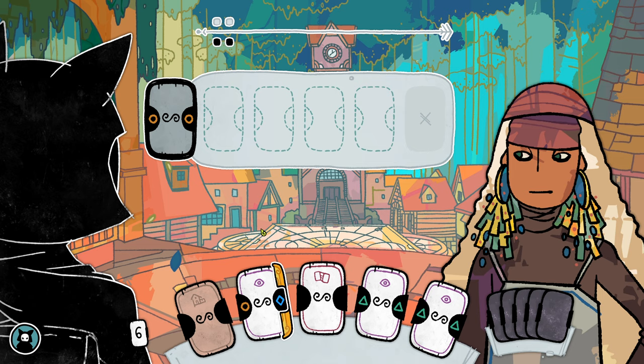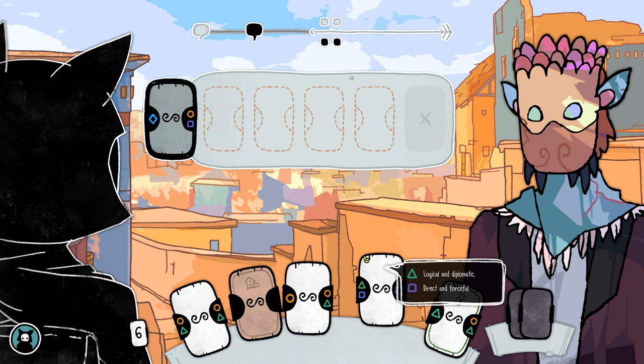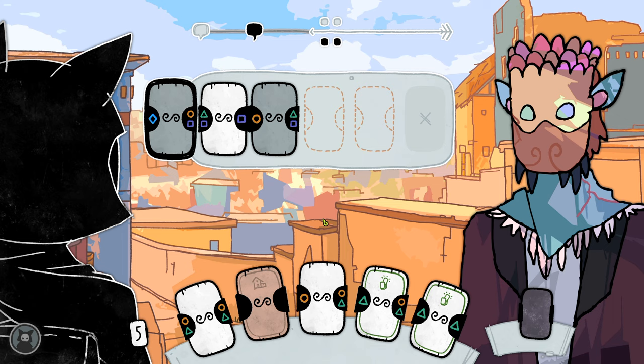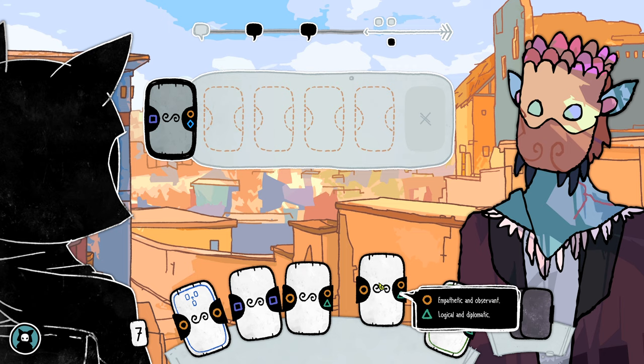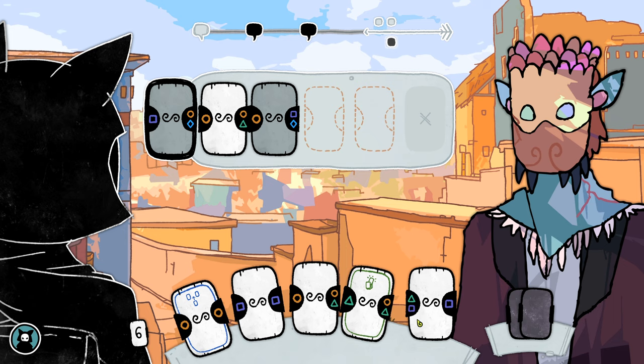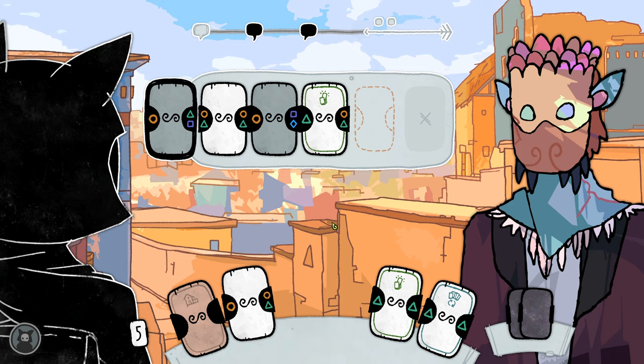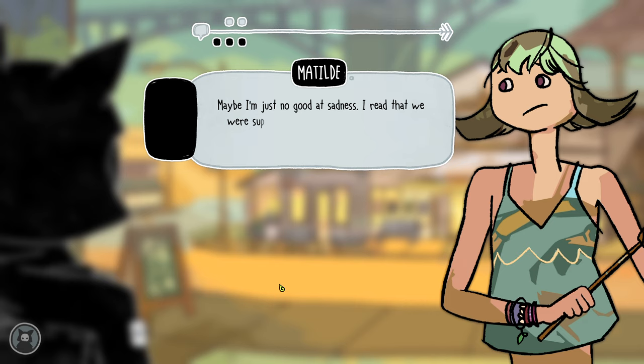The decks do an outstanding job representing each individual you talk to. Take this Aeneas fellow — he's a foreigner, but an incredibly well-spoken one, and it's reflected in his cards. He's still picking up the language, so he gets a smaller hand to work with: a scant two cards to the usual five. It's easy to run into a dead end where he just doesn't have the right cards to continue a conversation you start. But despite the language barrier, Aeneas is still an eloquent, crafty fellow, and all of his cards are some of the most complex in the game — they can play with any and every suit, where most characters only use two. From just those few details, you can extrapolate so much about this person and how they converse. I never managed to successfully complete a single conversation with this guy, but he was still one of my favorite characters in the game, just because of all the brilliant different ways the card system characterized him. And I wish half as much came across through the dialogue itself.